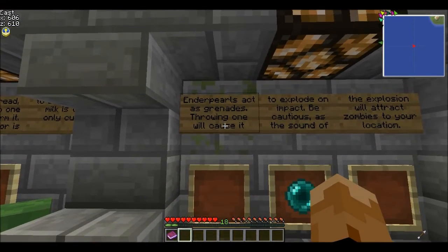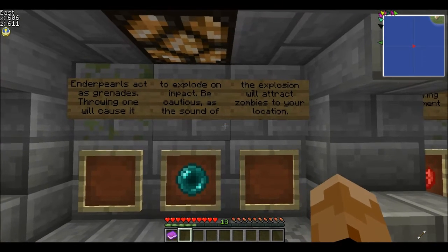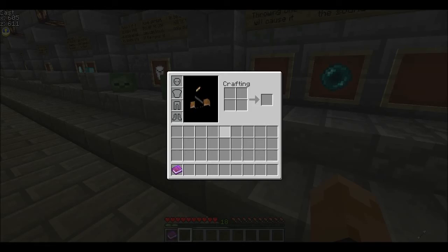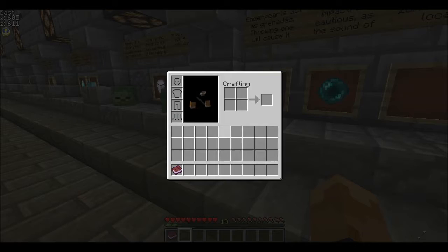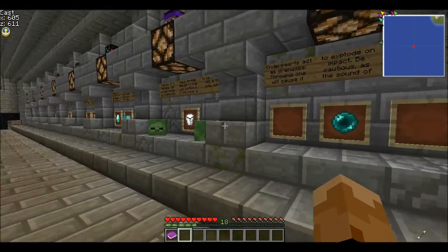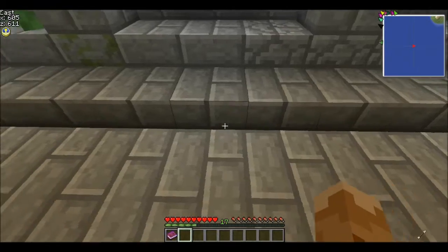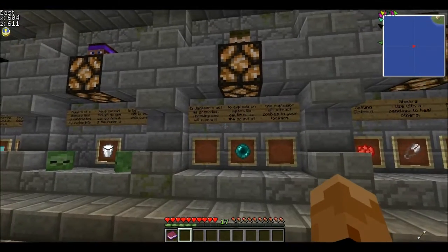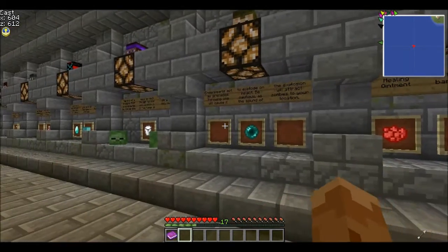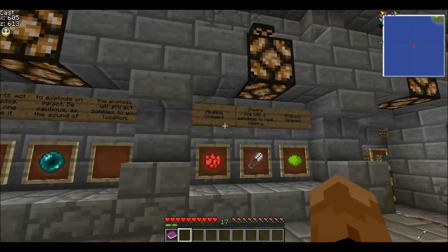Enderpearls act as grenades. Throwing one will cause it to explode on impact. Be cautious, as the sound of the explosion will attract zombies to your location. It will deal damage — even if someone has full iron armor, it will still deal three full hearts of damage. But every zombie within a hundred block radius — a hundred blocks to the left, right, forward, and back — will come for you. They're really rare to find and are only found in military rare chests.